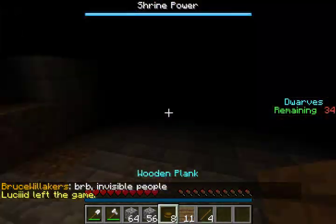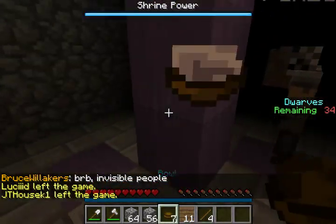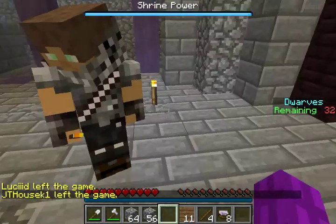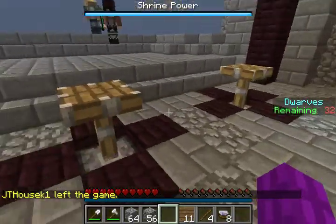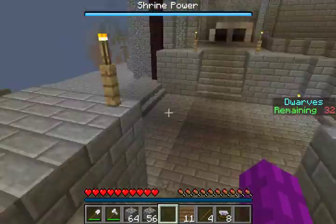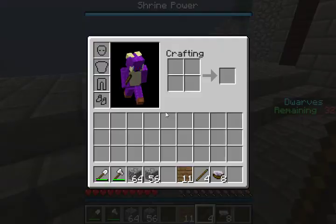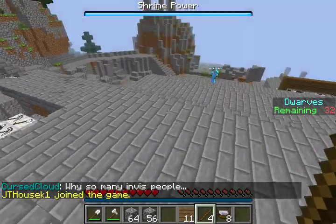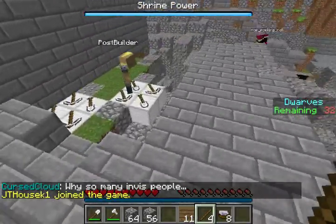Alright, what do we do with these bowls? Click on that, and if you stand near torches — oh, here it is. Those are the things I need to get a pickaxe made. I don't believe there's a crafting table. Aha! Pickaxe.